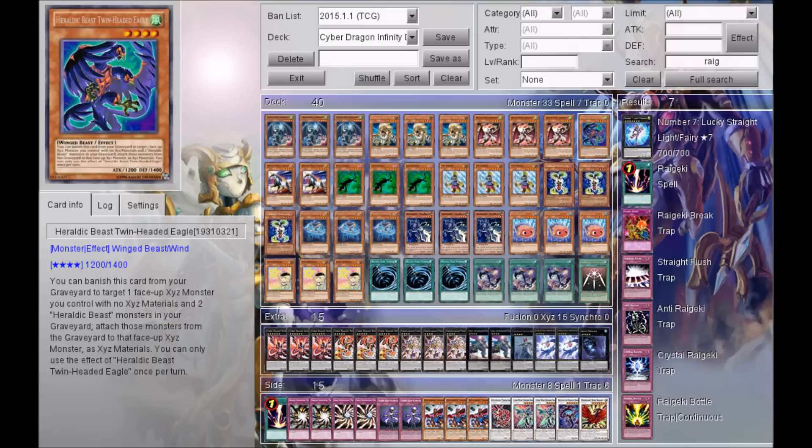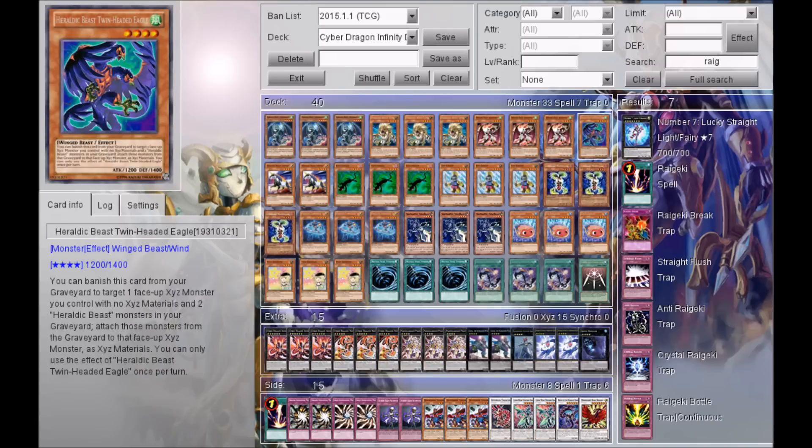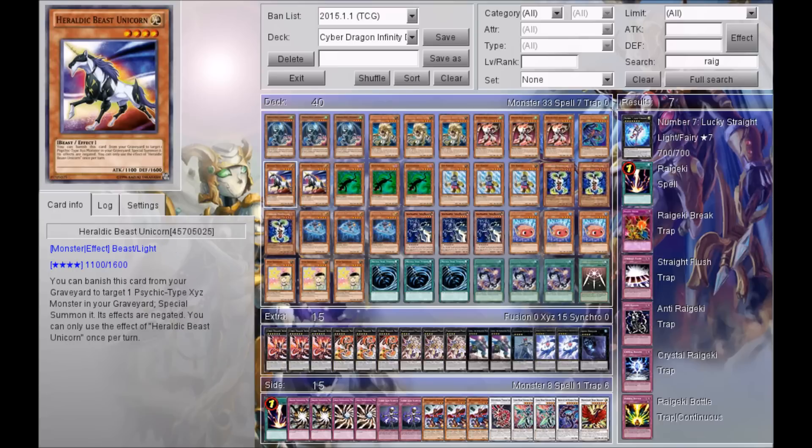Three Heraldic Beast Aberconway — he's a pretty good card to get heraldic beasts from your graveyard out onto the field. One Heraldic Beast Twin-Headed Eagle — this guy can add monsters to your Infinity from the graveyard. His effect lets you banish him from the graveyard to target one face-up XYZ monster with no XYZ material, then attach two heraldic beast monsters from the graveyard to that XYZ monster as material. Two Heraldic Beast Unicorn — also a pretty good card.